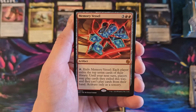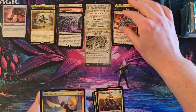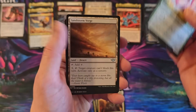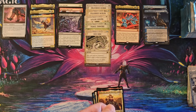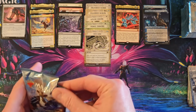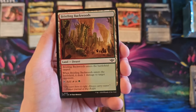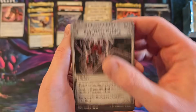Voidrend. Memory Vessel — got one of those in the collector box. Malcolm. Sandstorm Verge. I'm going to have to read all these deserts. What's this? Heartless Pillage. Marchesa.